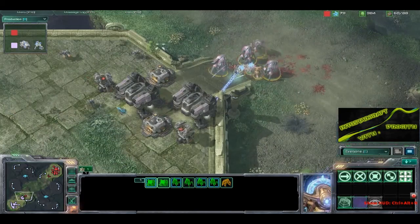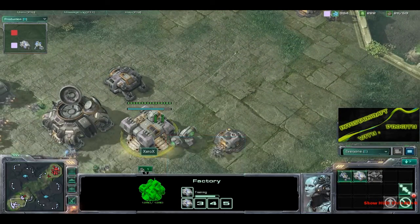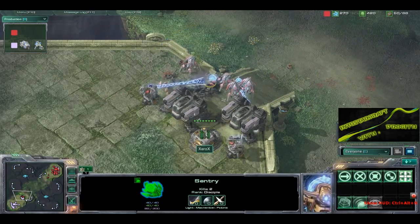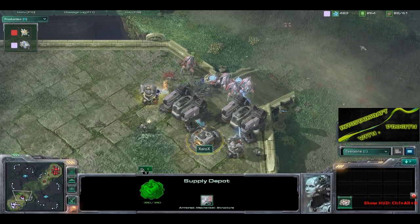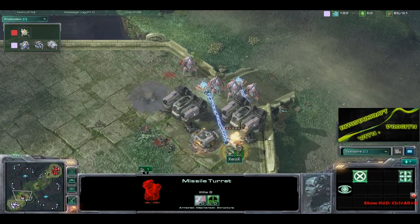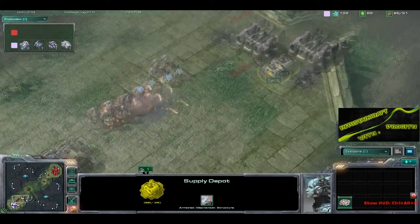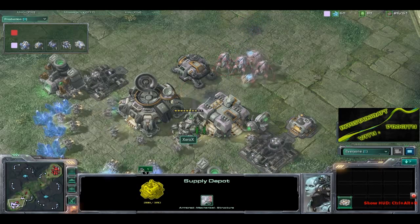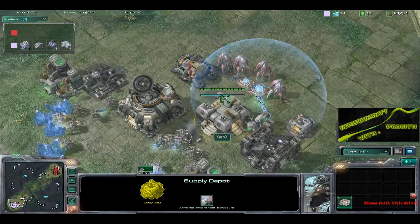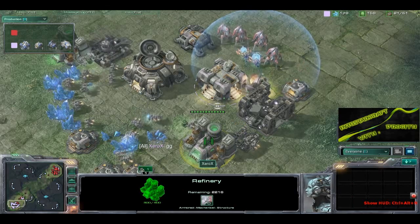That expansion has been taken down. Xerox is back in his base, all of his defense is gone, rushing to get some tanks out. Snertle has broken down the wall, going right through that supply depot, able to get into the base and knock out a couple of missile turrets. He's trying to find the factory and the units causing the most damage. A nice Guardian Shield to lessen the damage from those tanks.